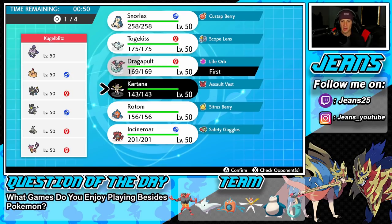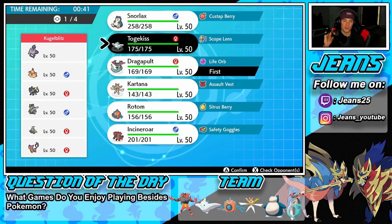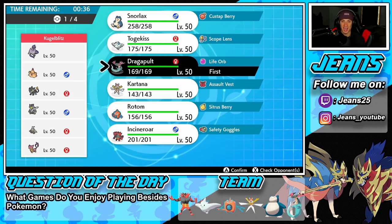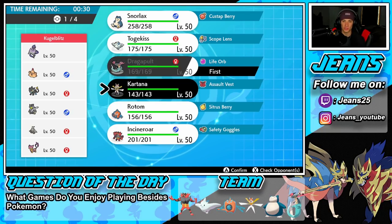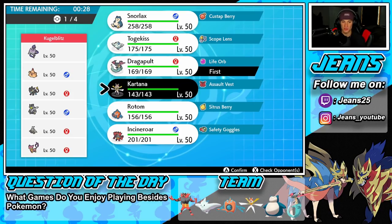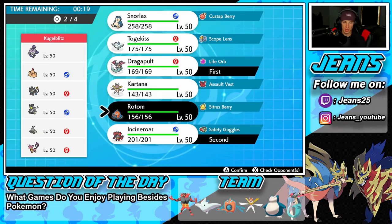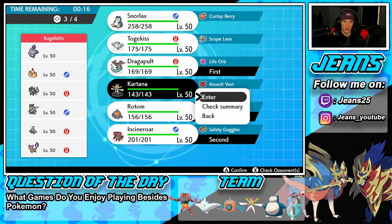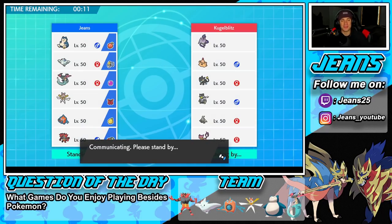I kinda want to go belly drum, but at the same time I think the best play is going Dragapult since he has Dusclops. So we're going Dragapult in battle number two and he's going to be our Dynamax mon — keeping Snorlax in the back end. Going with Incineroar alongside Dragapult for Fake Out control and a nice big Intimidate. Bringing Rotom and Kartana too, falling on the attacking side. Let's get this win — I really wanted that win last battle.